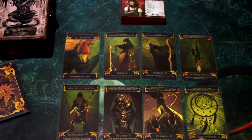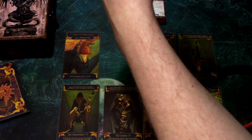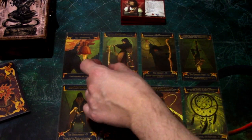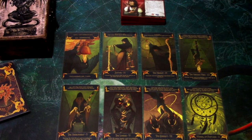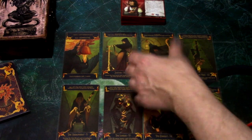Justice: upright cancels the first Doom that would be placed on the final agenda of the game. Reversed means the final agenda enters play with 1 Doom on it. We'll keep that upright, because that is a crucial scenario and you don't want to run out of Doom or time too early.